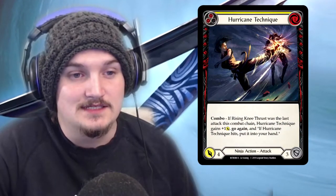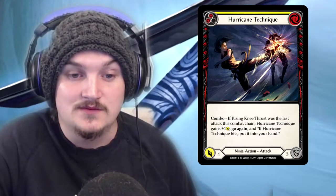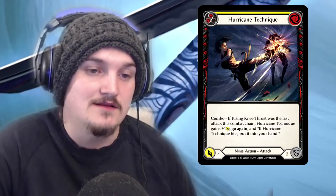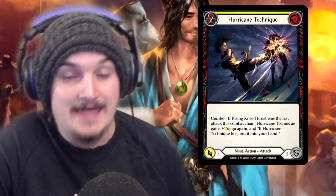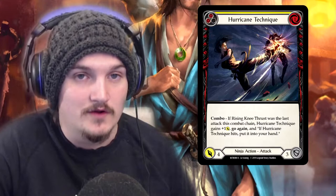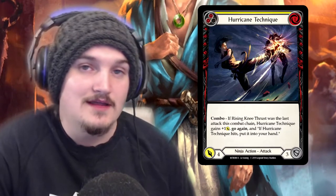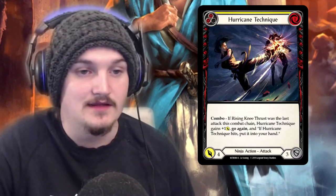Hurricane Technique: two pitch, one cost, three defense, four attack ninja attack action. Effect — combo: if Rising Knee Thrust was the last attack this combat chain, Hurricane Technique gains one attack and go again, and if Hurricane Technique hits, put it into your hand. The ruling question: if you add Hurricane Technique back off its own effect, is Rising Knee Thrust still the last attack? No — the last card in the combat chain is still Hurricane Technique. So if you add it back to your hand, you can't play it again and gain the same effect. It is not an infinite loop — you have to play Rising Knee Thrust again to gain that effect.